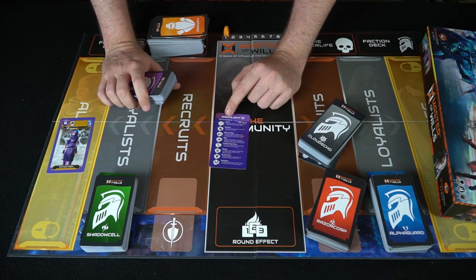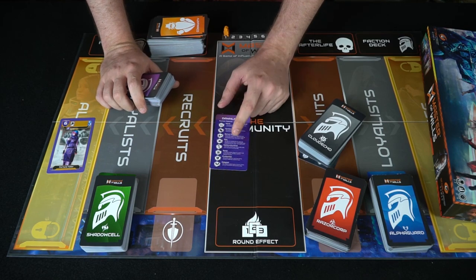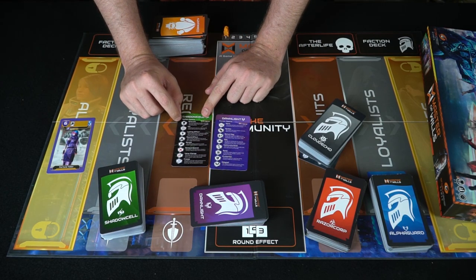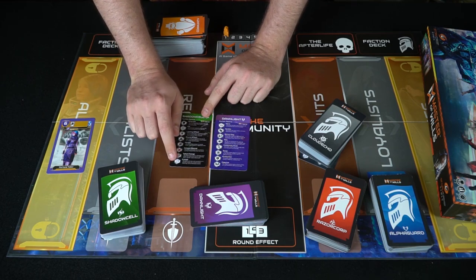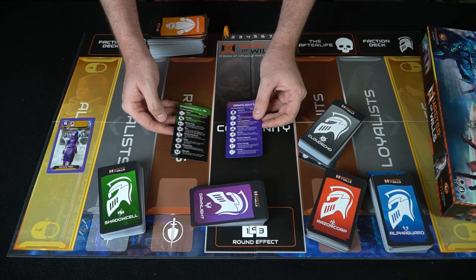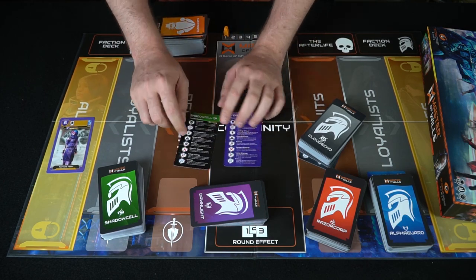The card tells you all the different faction powers. For Dawnlight, these include: move, gamble, bonus play, spy, community draw, swap, protection, and copycat. Shadow Cell, on the other hand, has: afterlife, kill, lasting effects, round effects, reveal, remove special, valve change, and freeze. The card explains exactly what each power does on both sides, giving you all the information you need.